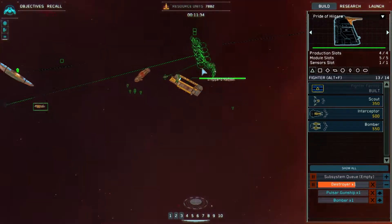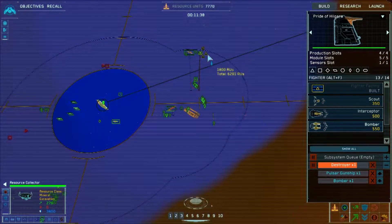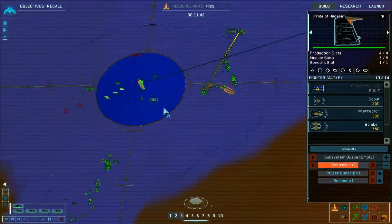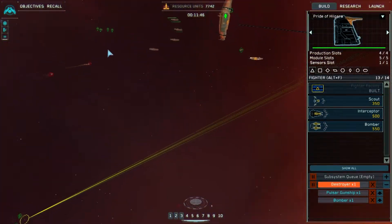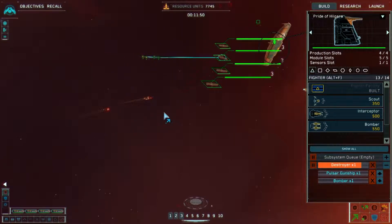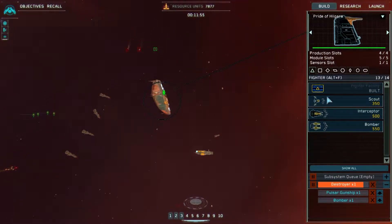Group two reinforced, order confirmed. Get up there and collect them - actually you might want to go down and collect them. Group three reports enemy contact, group three engaging targets of opportunity. Bearing to target - did they kill all my movers? Like, really?